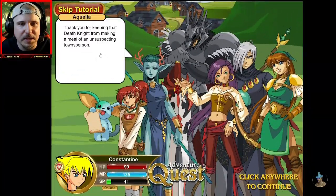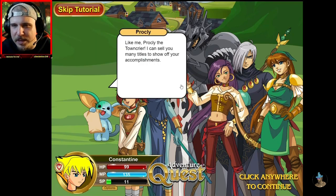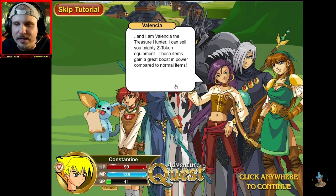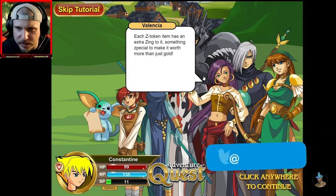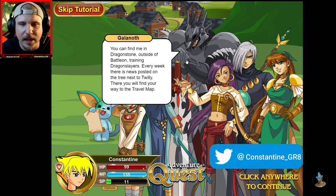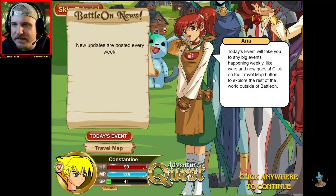Aquella, thank you for keeping the Death Knight from making a meal of unsuspecting townspeople. You can find most of us here in town, along with a lot of our friends. Like me, Broccoli, the town crier — I can sell you many titles to show off your accomplishments. I am Valencia. I remember Valencia — the Treasure Hunter. I can sell you mighty Z-Token equipment. These items gain a great boost in power compared to normal items. Each Z-Token item has an extra zing to it, something special to make it worth more than just gold. You can find me in Dragonstone, outside of Batalon, training Dragonslayers every week. There is news posted on the tree next to Twilly. There you will find your way to the travel map. Today's event will take you to any big events happening weekly, like wars and new quests. Click on the travel map button to explore the rest of the world outside of Batalon.